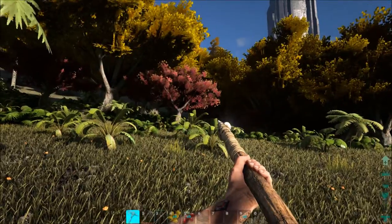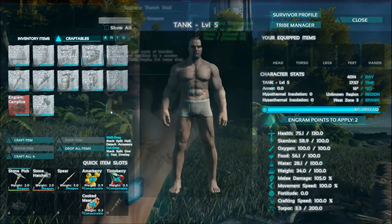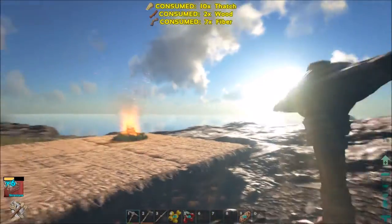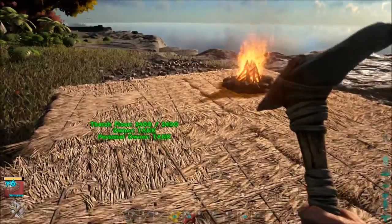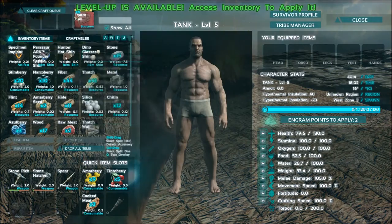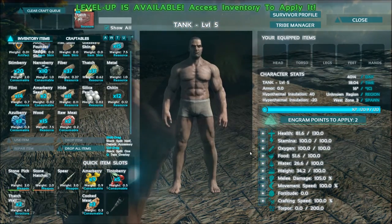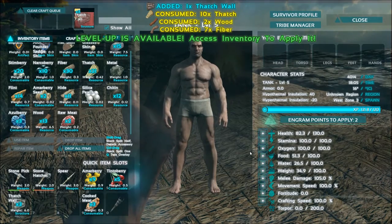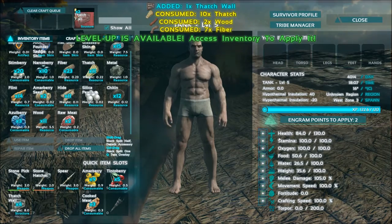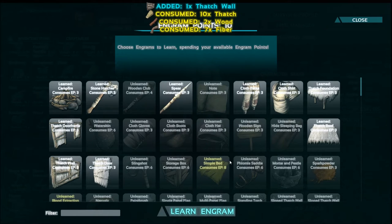I killed it! To kill this one quite easily — maybe you noticed I crouched down. If you crouch down they can't quite hit you, though they still can sometimes. We got a level from crafting the walls — one wall gives about 1.8 experience. I'll go up a little bit more in melee damage in case we get under attack again.